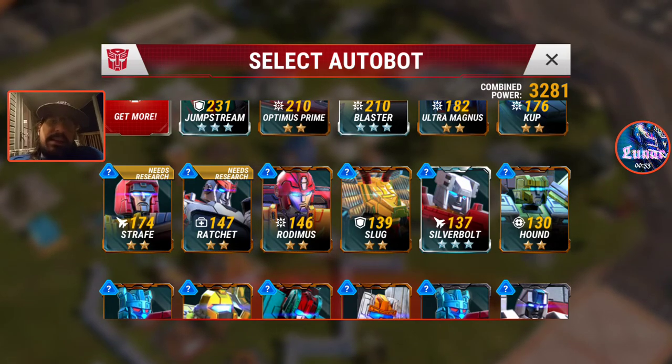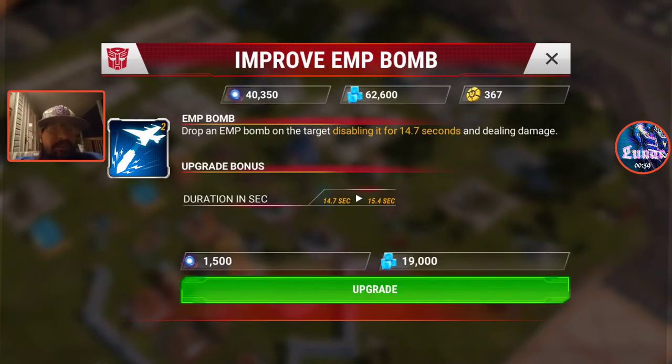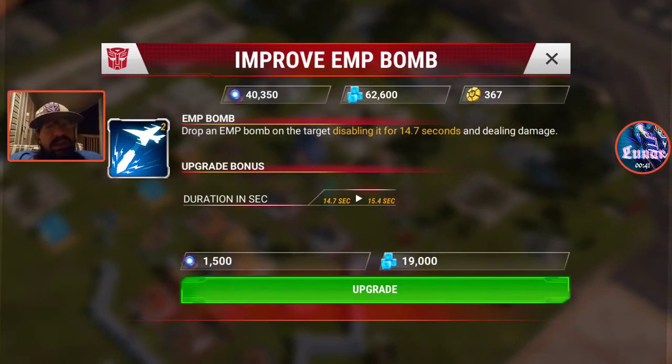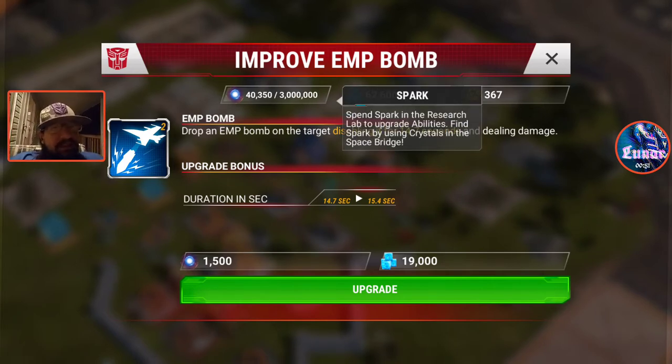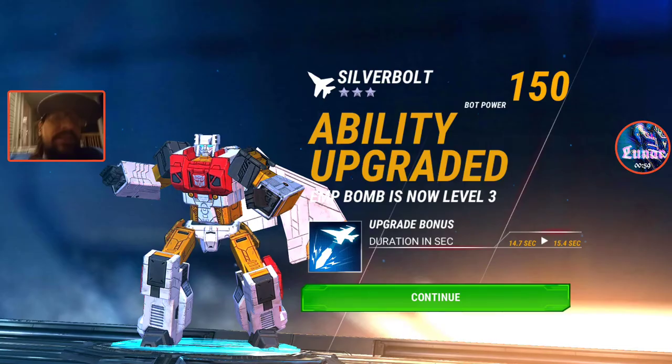Here's what we're doing — I'm going to show you guys about your abilities. To level up, you take spark, which you get from various things like wars, duplicates from the space bridge, and space bridge freeze events. You take spark and energy in the lab and you increase your ability levels.